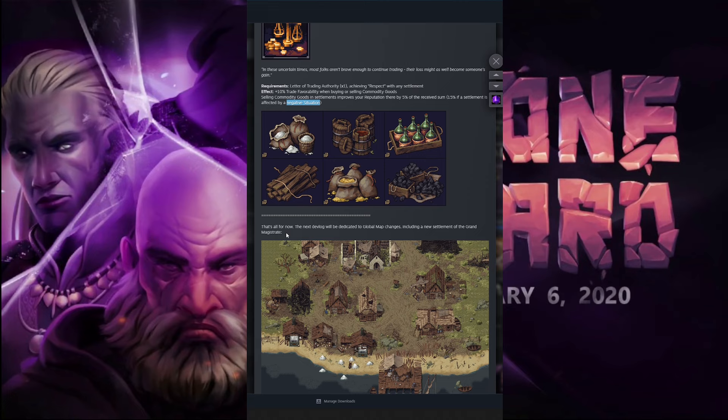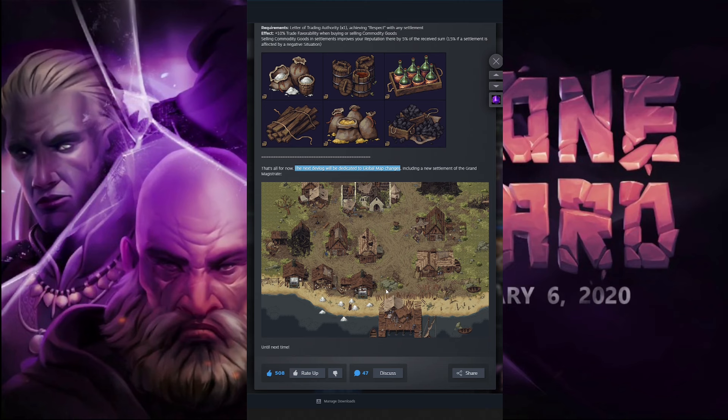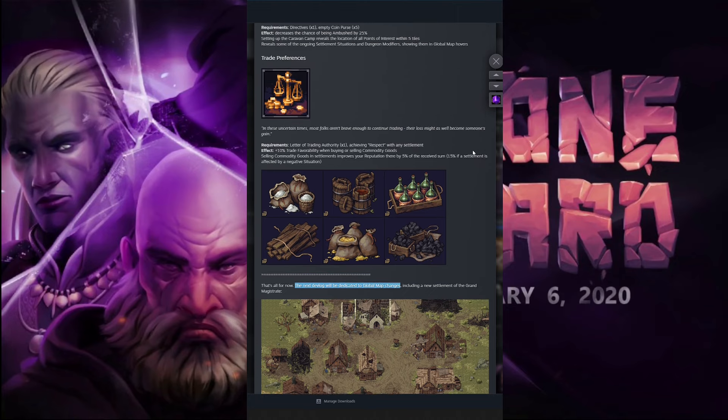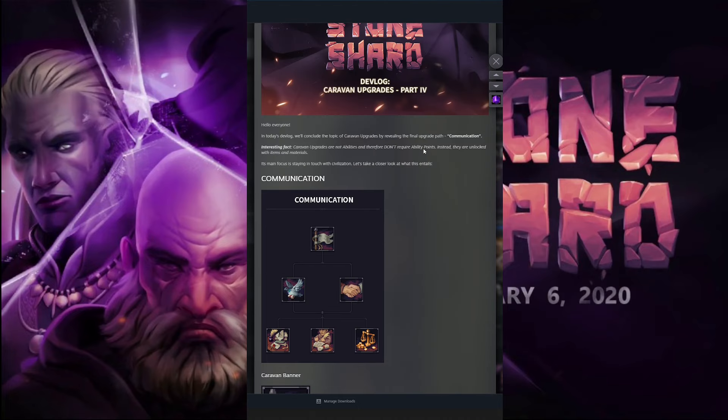That's all for this devlog, but the next devlog will be dedicated to global map changes, including a new settlement of the Grand Magistrate — which should be Denbray. I was excited thinking this was the final caravan devlog, meaning we were close to the patch dropping, but since they're dropping more devlogs, this might be a while. We might not see this update until the end of the year — maybe another five or six months down the road given how long it takes them to release devlogs.